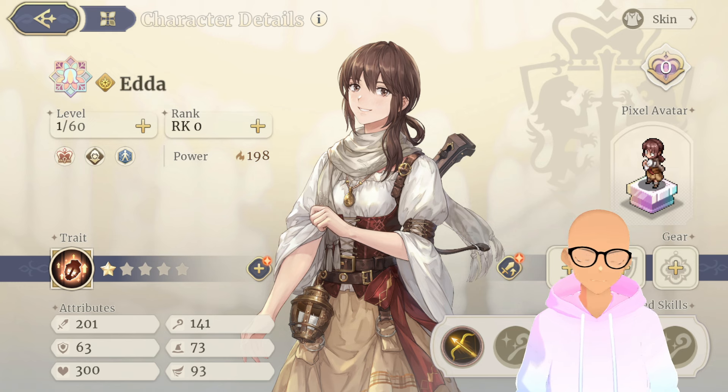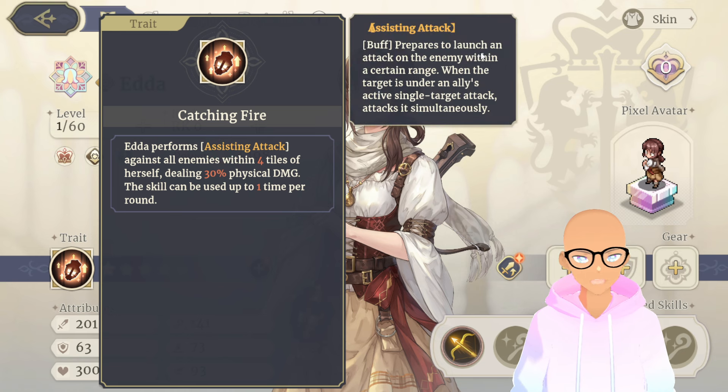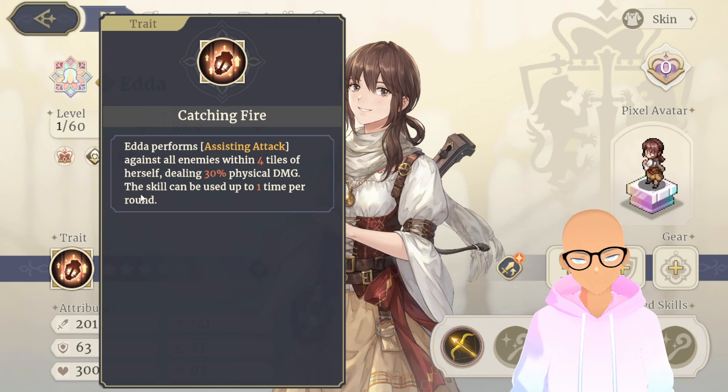If you watched my last video, I'm going to save the long explanations for that video — this is just going to be a quick gloss over so you can understand what you're getting if you decide to pull her. First, we're going to look at her trait: Ida performs assisting attack. Assisting attack means she prepares to launch an attack on an enemy within a certain range. When a target is under an ally's active single target attack, she attacks it simultaneously. Starting out, this is within four tiles of herself and deals 30% physical damage, and the skill can be used up to one time.